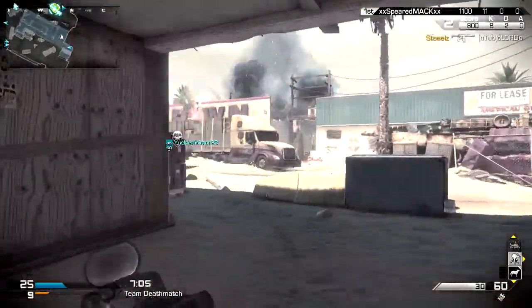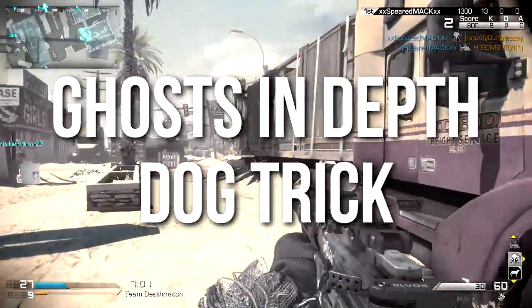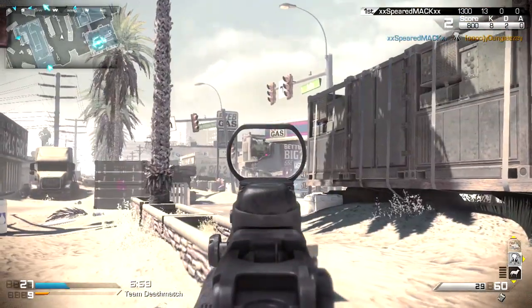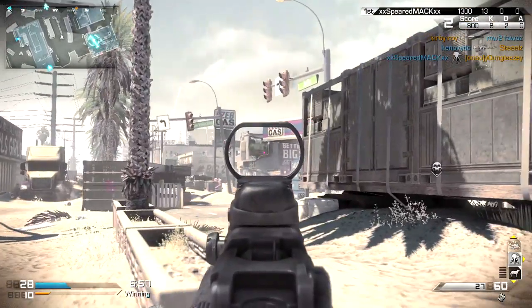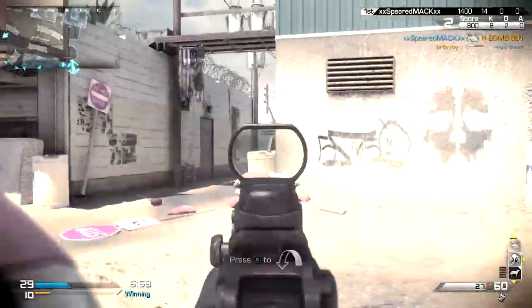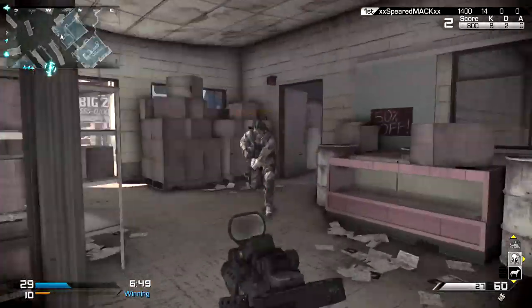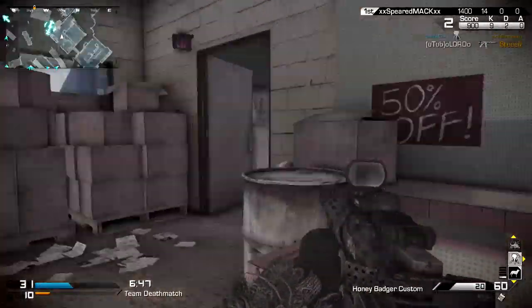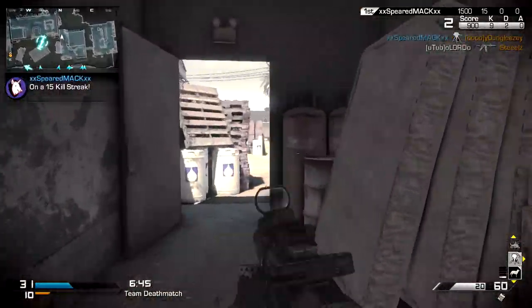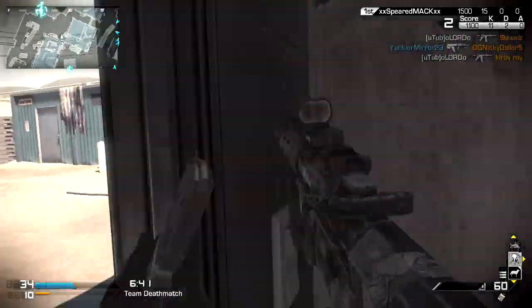Hey guys, Drifter here. Welcome to Ghosts In Depth. In today's episode we're going to be discussing a dog trick that I learned from oh lord oh. This is a really good dog trick that is anti-camper — it'll help you clear out buildings very easily. It kind of lets you tell your dog where to go and what to do, and what to do is obviously to kill people. I learned this from oh lord oh, and his gameplay example of it was perfect. Since I know the guy, he was nice enough to give me his gameplay, so I decided to show his example. His channel is linked down in the description.